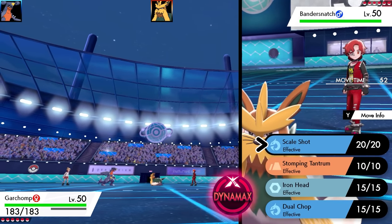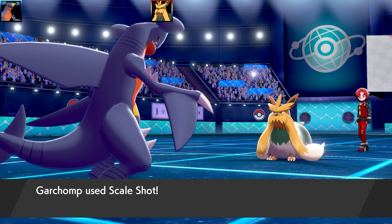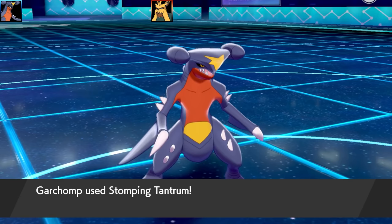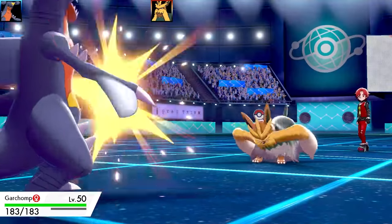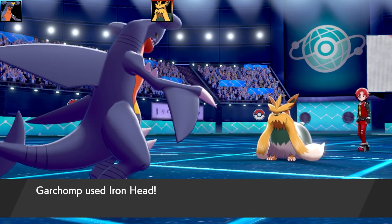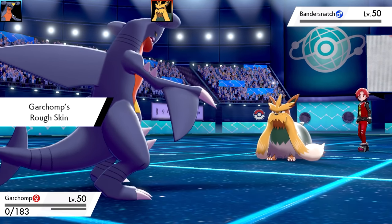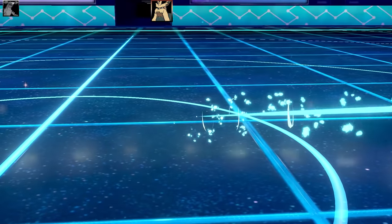We've got a Stoutland here — it's a really cool Pokémon. I've got this Garchomp with Scale Shot, Stomping Tantrum, Iron Head, and Dual Chop. Jolly Nature, max Speed and max Special Attack EVs, King's Rock as the item, and Rough Skin ability. I missed the Scale Shot, so I went for a double base power Stomping Tantrum. Stoutland lived it surprisingly well — maybe it's a bulky build. I went for Iron Head to finish it off, but Stoutland used Reversal and took out my Garchomp, though Rough Skin took it out in return. It's a double KO to start the battle.